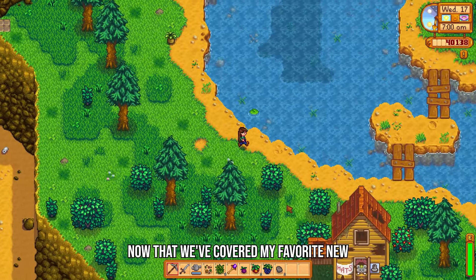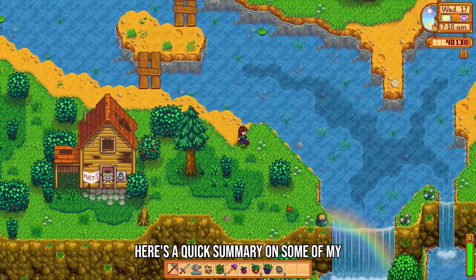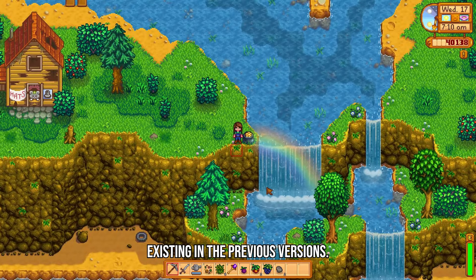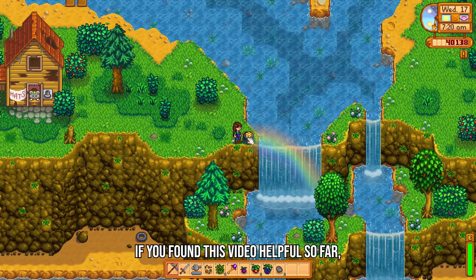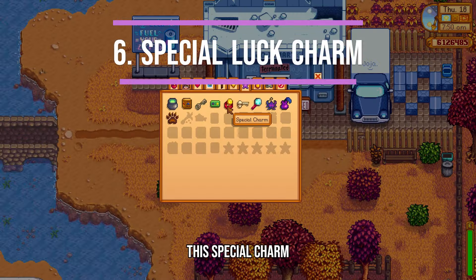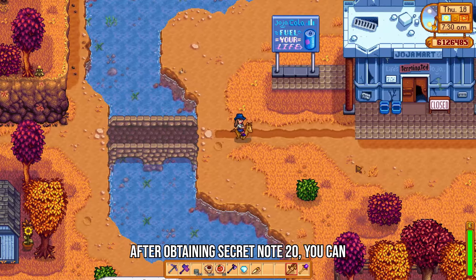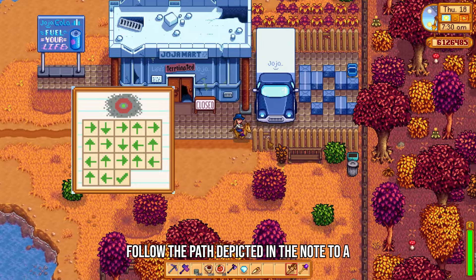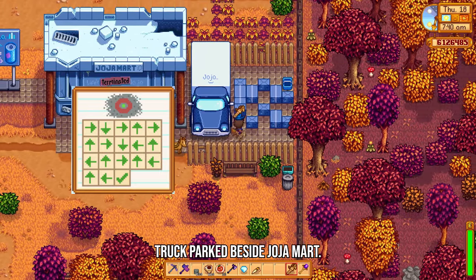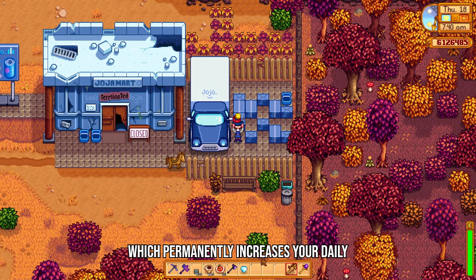Now that we've covered my favorite new secrets in the Stardew Valley 1.6 update, here's a quick summary on some of my favorite secrets that were already existing in the previous versions. This special charm permanently increases your daily luck. After obtaining Secret Note 20, you can follow the path depicted in the note to a truck parked beside Georgia Mart. Speak to the truck driver who will request a rabbit's foot. If you have one, you can trade it for the special charm which permanently increases your daily luck by 0.025.